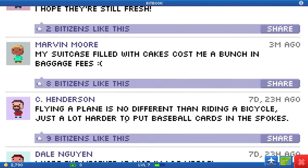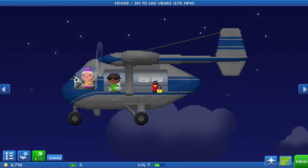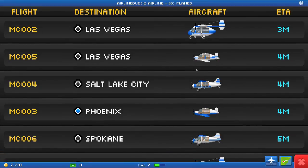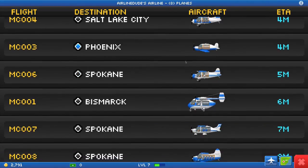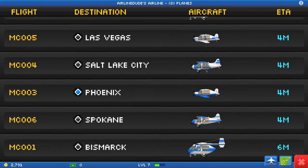'Flying a plane is no different than riding a bicycle, just a lot harder to put baseball cards in the spokes.' We've already seen that one. Boom, coin! We are looking at three minutes away for the MC002 to Vegas - wow, we just assigned that one and they're the quickest. Look at that - same as that one, boom, double aircraft!